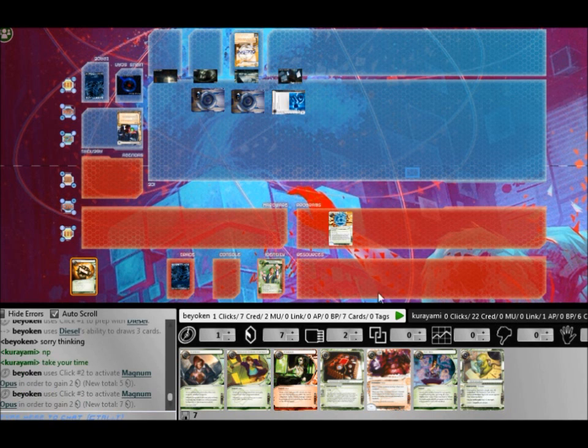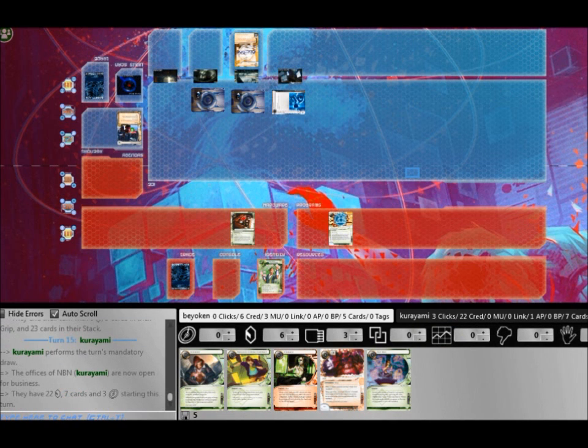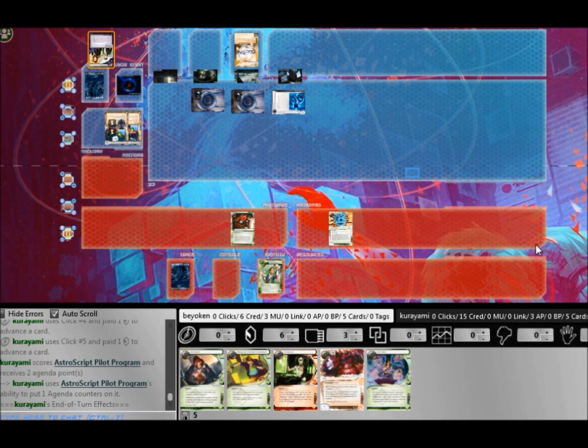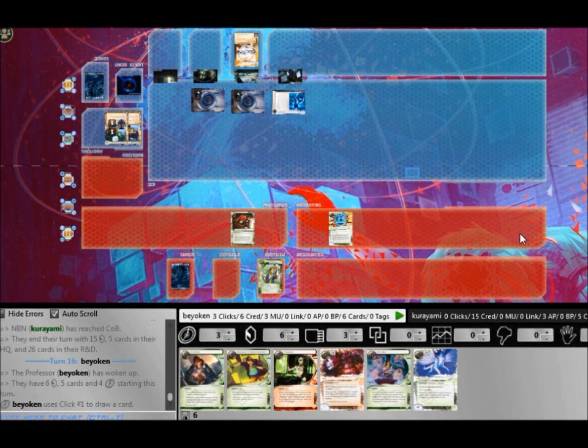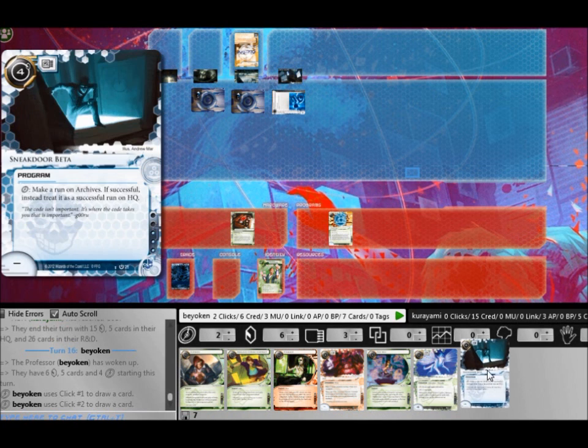I do have options and I've drawn the Imp that I test-ran earlier, but my current hand doesn't give me a lot of options. The only tutor I have is Test Run and I cannot use that in the middle of a run, so I'm forced to play a couple of cards. Unfortunately, he has yet another Biotic Labor in hand and manages to score an Astro Script off that — so any future Astro Scripts he finds can be scored from hand as well.